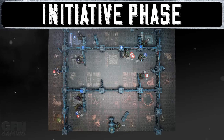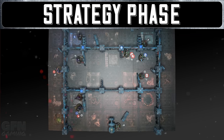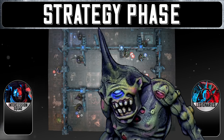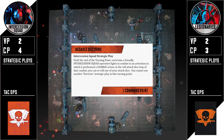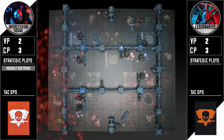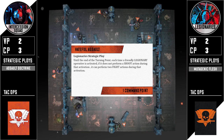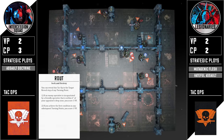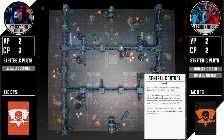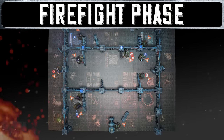Moving into the turn two initiative phase - the intercession squad win so they'll have the initiative. Turn two strategy phase: both players get a command point. The intercession squad play Assault Doctrine getting a reroll if they've charged in combat. I play Mutagenic Flesh using my free stratagem. I also use Hateful Assault just in case I need to fight twice. My opponent plays Rout so they'll be looking to kill people close to my deployment zone. Back to me and I play central control - I've got that mid sector so it should be fairly easy to score.